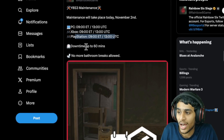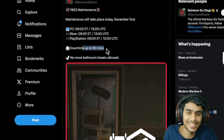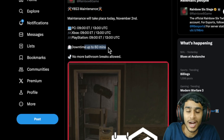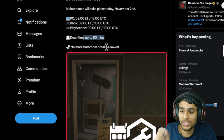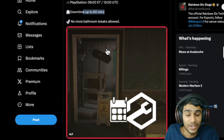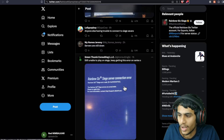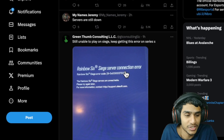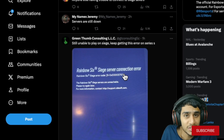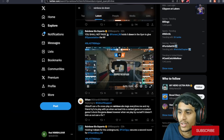The downtime is expected to be around 60 minutes, but I don't see that happening on time. I think the maintenance has already been delayed — Rainbow Six maintenance never seems to be on time in my experience. Right now people are getting the Rainbow Six Siege server connection error, but this is a pretty normal scenario during maintenance.